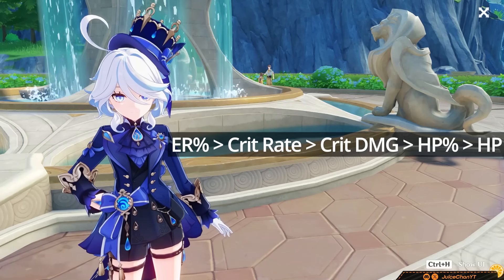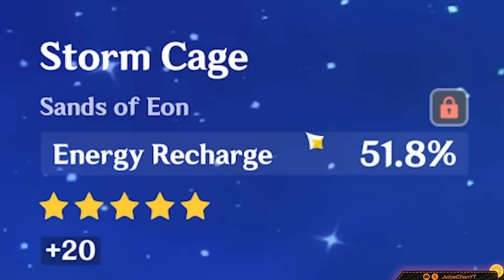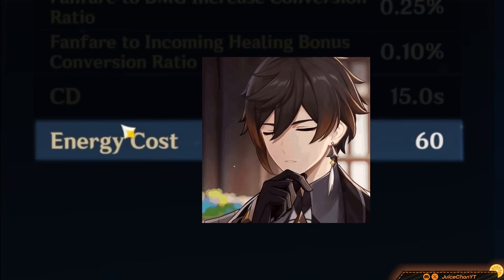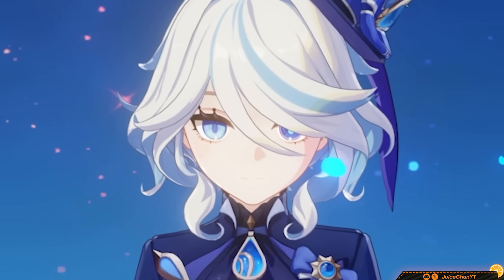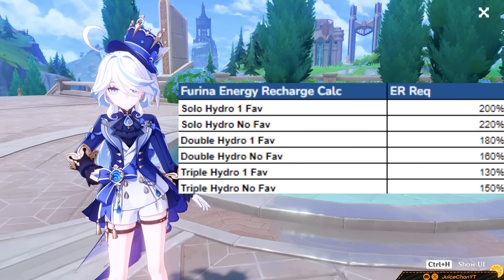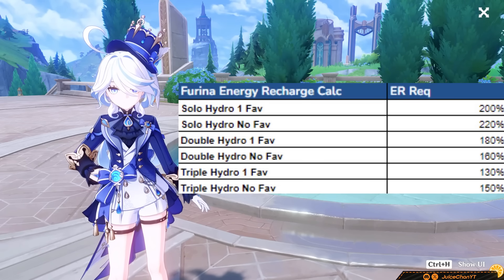Her substat priorities look a little something like this. Now for ER — Farina's burst has a cost of 60. Not bad, right? Actually, take a look at this sheet here to see exactly how much ER Farina needs in every scenario. Pause if you'd like to read for longer.